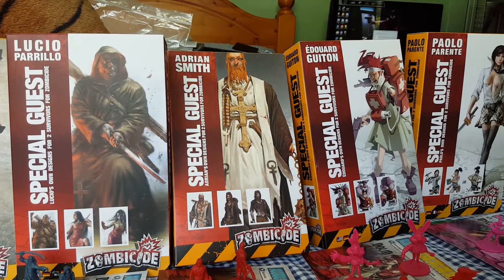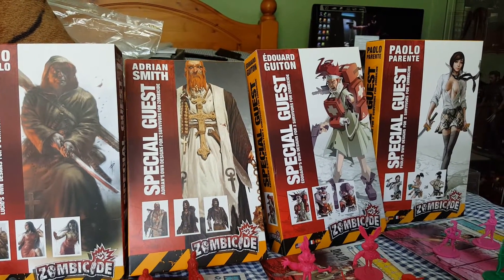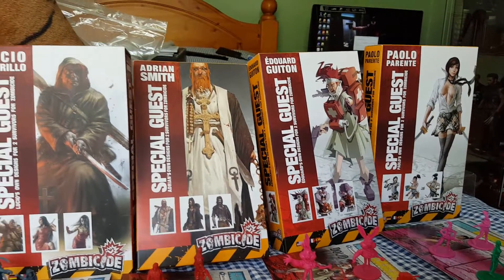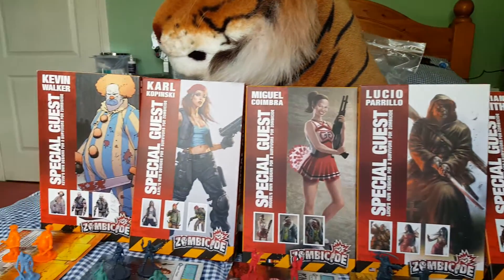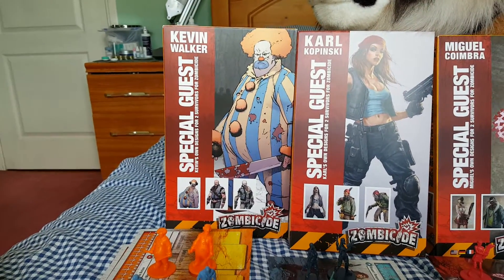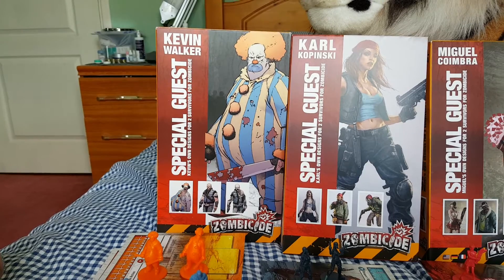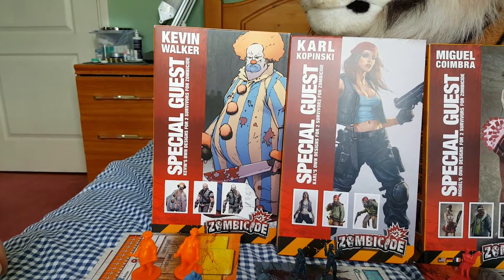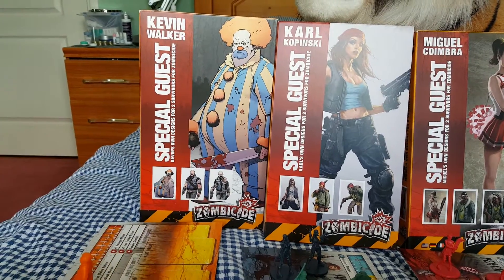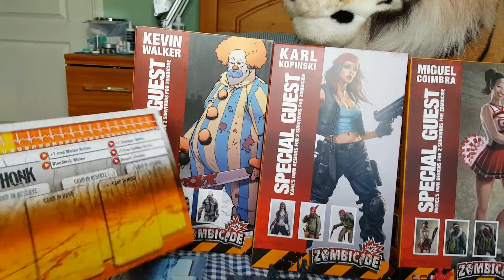You can readily buy these on eBay and various other forums — I would say Zombicide forums. We'll start with the Kevin Walker box; I'll show you the cards first followed by the miniatures.